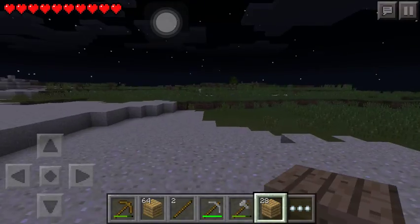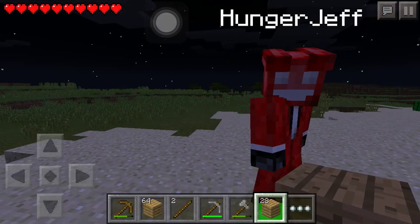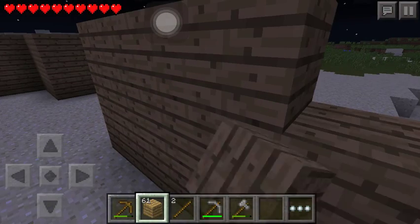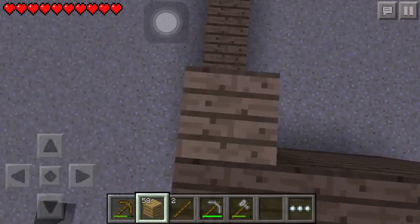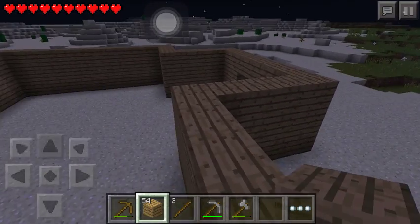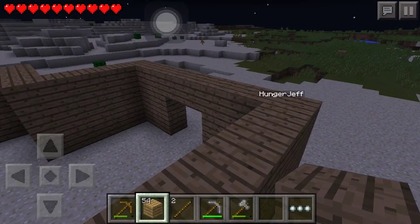He ran out of wood so I'm gonna throw some wood to him. We're gonna try to build our house today - it's gonna be really big but we're gonna try. One more layer Hunger Jeff, one more layer. We're gonna need to get some more wood.